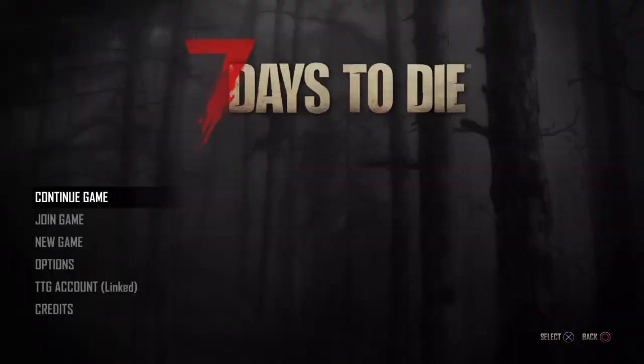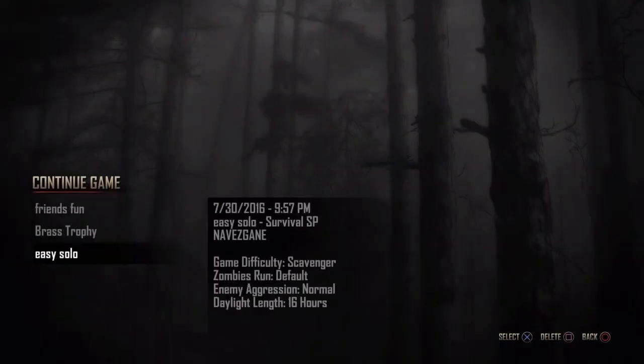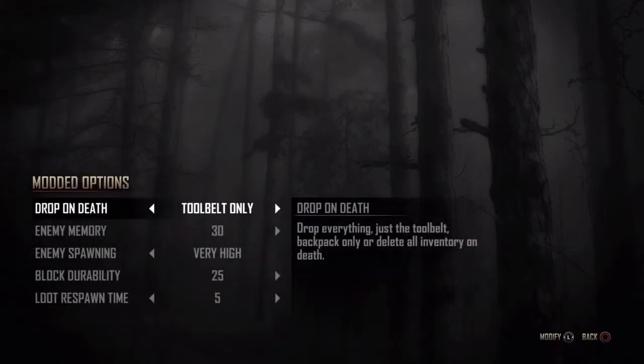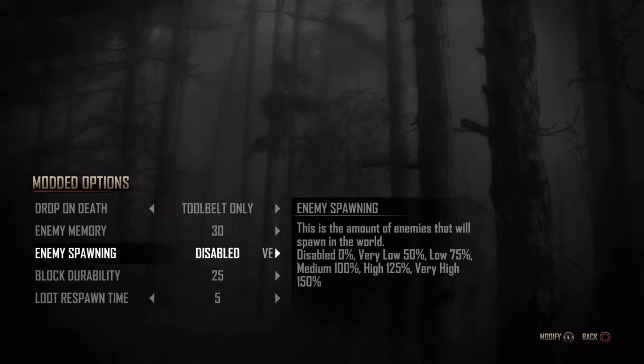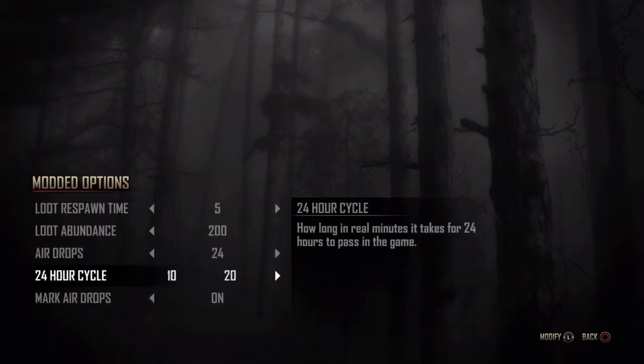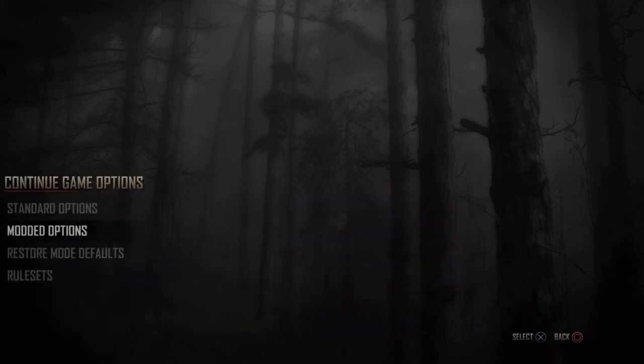If you can't wait for loot or zombies to respawn, mod the options for loot to respawn every 5 days and set the day-night cycle to 10 minutes. It's wise to also disable zombies for this method. Relax at your base for 50 minutes and everything should respawn. Just place all options back to your preferred spots and have fun.